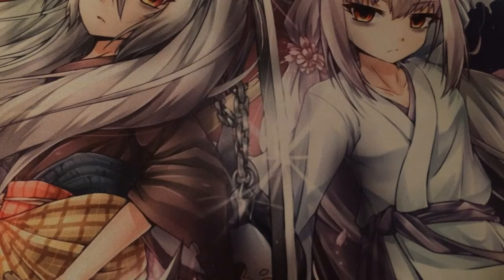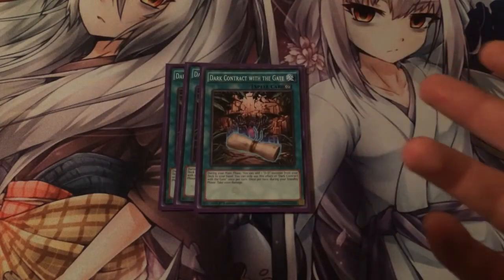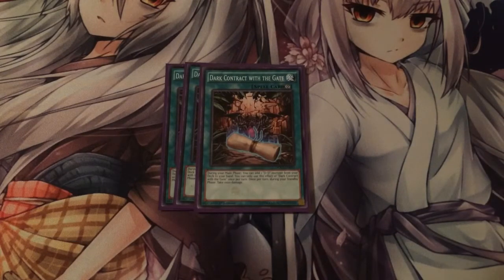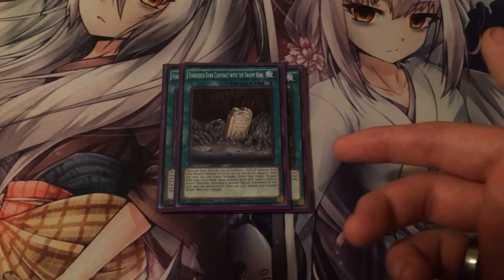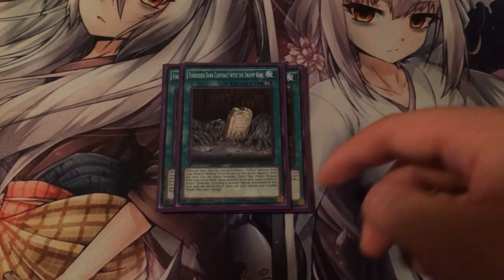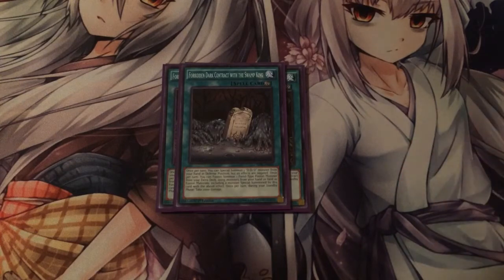Now on to the spell cards. I run three Dark Contract of the Gate. What this does is you add a DD from your deck to your hand — it's also continuous. Then you take 1,000 damage during your standby phase. Then you run two Forbidden Dark Contract with the Swamp King. What this does is you can special summon a DD monster from your hand but its effects are negated, and you can also fusion summon using monsters on your field or in your hand as fusion materials. You also take 2,000 during the standby phase.